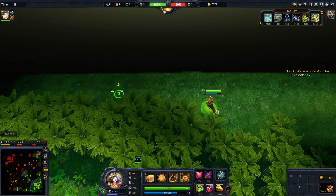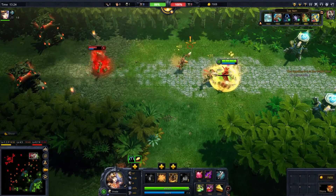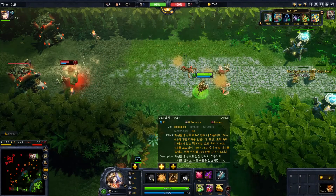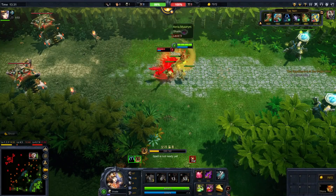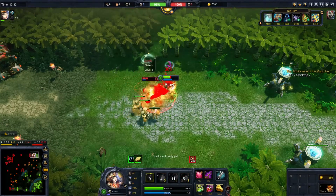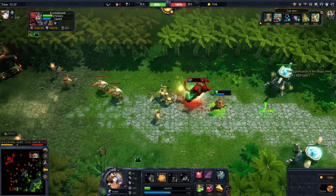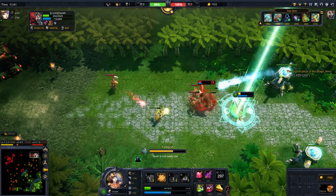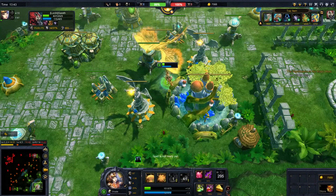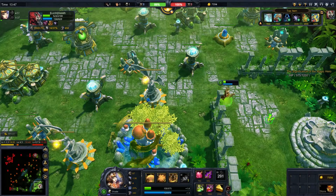One last key component we want to share is the shielded recall system. You have access to a recall skill that will make you invulnerable and teleport you back to base. With a 5 minute cooldown, knowing how to use this skill wisely is paramount. Escaping with it will often mean forfeiting objectives and abandoning teammates. However, this also means you can use it to lure opponents towards your own team. Be creative and know your opponents — mind games can win you the battle.